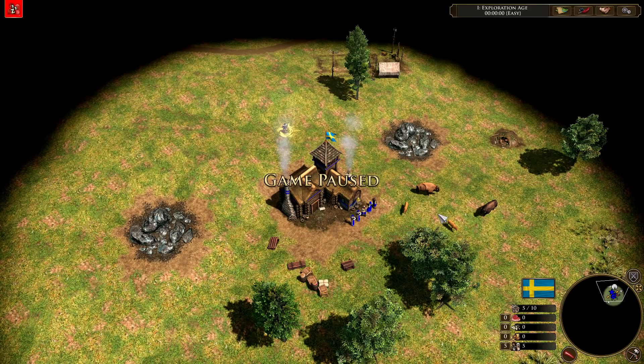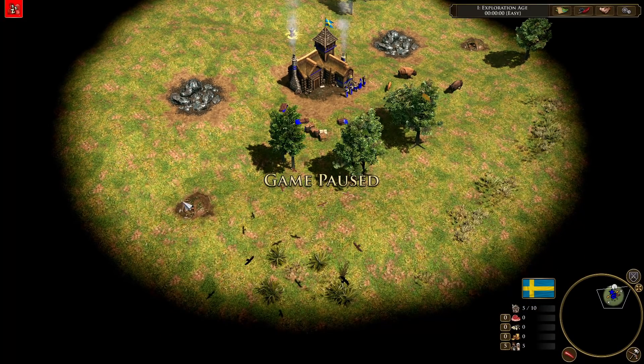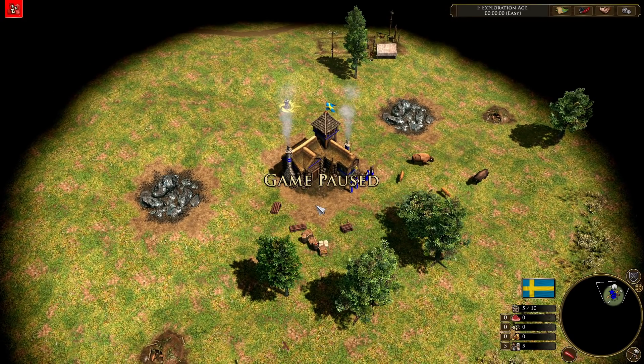We're going to start off the game by moving all of our villagers onto the food crates manually, and then get our explorer out to explore. We're not going to be picking up our treasures here, because I want to show you that everything we're doing can be done without treasures — treasures are only going to enhance the speed at which you do things.